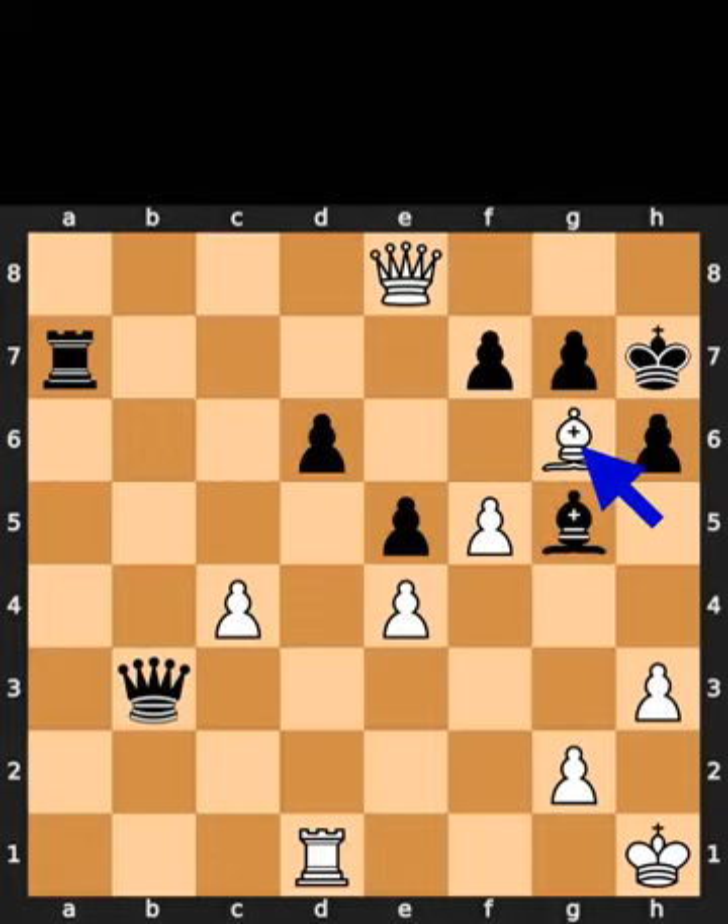White plays bishop to g6. Check. Black takes the bishop on g6 using the pawn. White takes the pawn on g6 using the pawn. Checkmate.